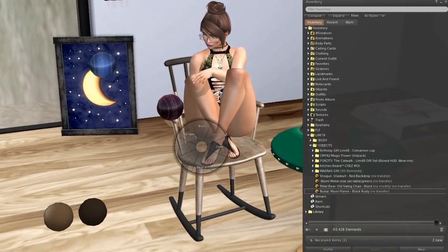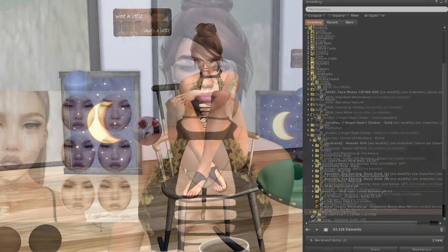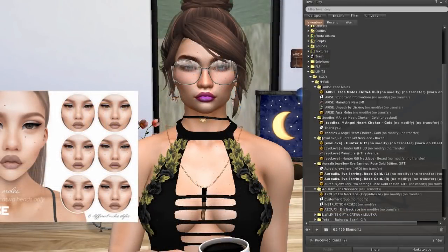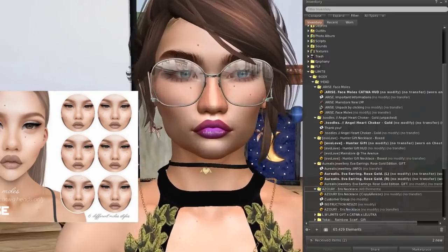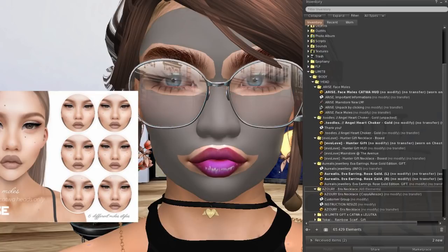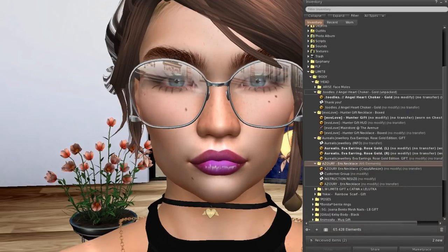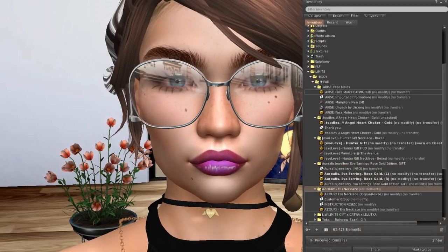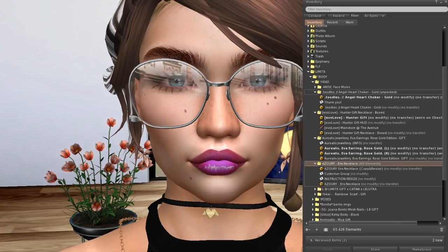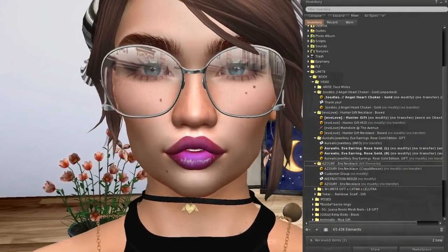Now let's go to body items — things for your head. From Arise we get face moles, you can see them here — I put some on. From Toddles — never heard of them — we get an angel choker that says 'love' on it. See the moles? They're cute, kind of.